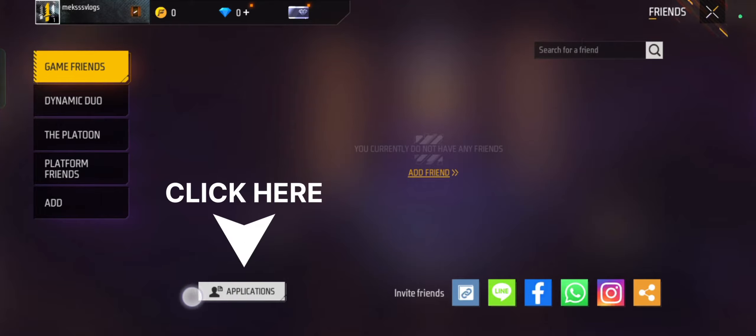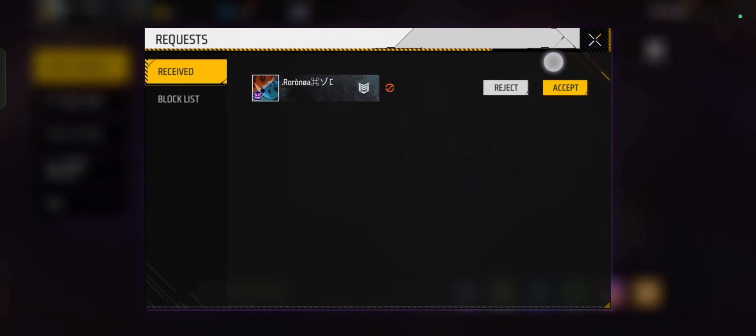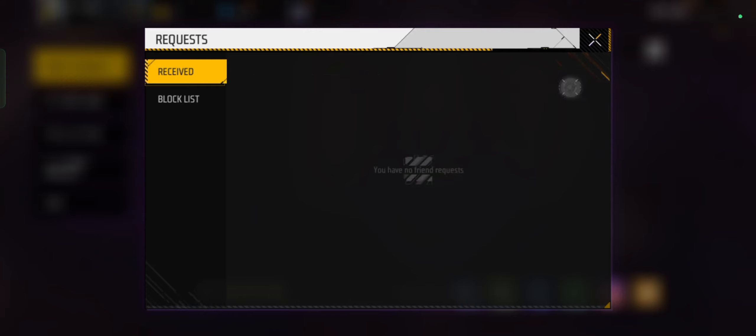Accept Friend Request: if someone sends you a friend request, you will see a notification in the friends menu. Tap on the notification to view the friend request, and tap the accept button to add them as a friend. And there you go — that's how you accept a friend request on Free Fire.